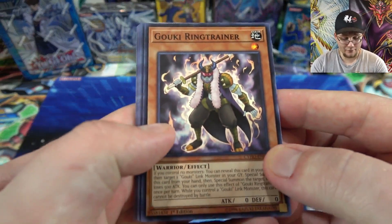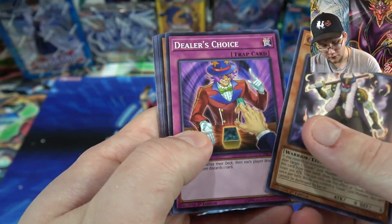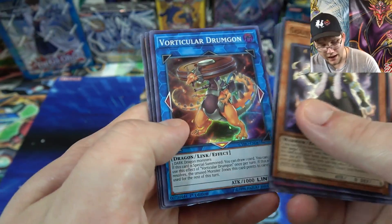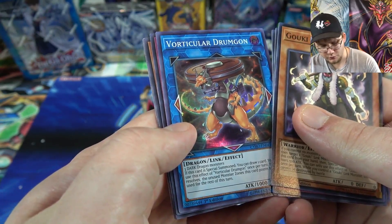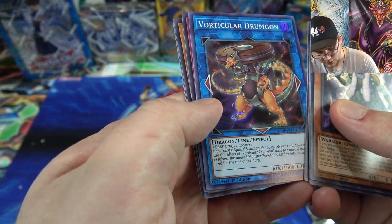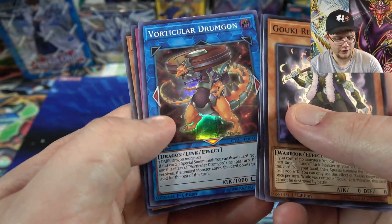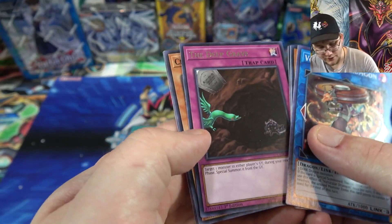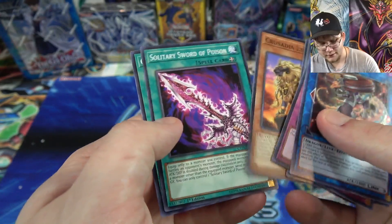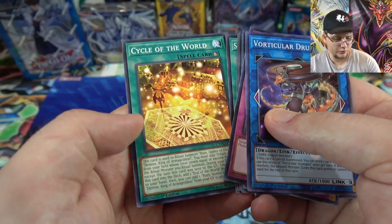Having a great time with this sneak preview so far. We have Retrainer, Dealer's Choice, Crusadia Draco, Metaphys Ascension — there we go — and Vorticular Drum Gun. I guess 'drum' because of the ammo drum on him — that's pretty cool. He's like a new bullet-type card, pretty interesting. And then we also have Deep Grave.